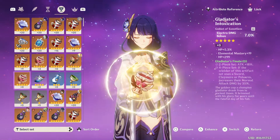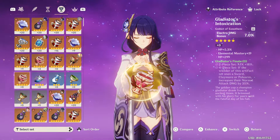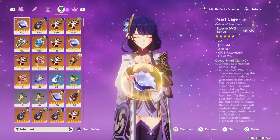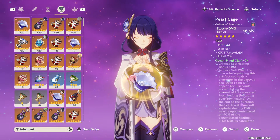That's how bad the RNG is. More than a year already. I really want a good electro goblet with crit rate and crit damage, but they're all showing up on different pieces.